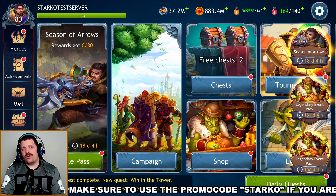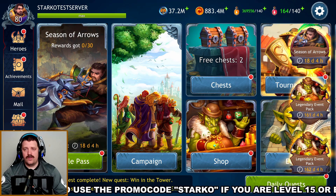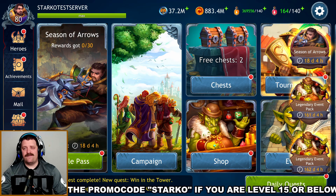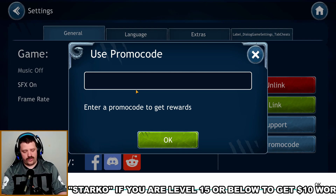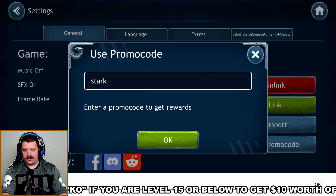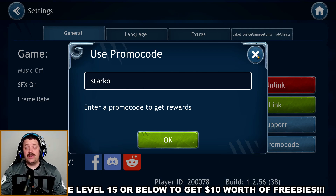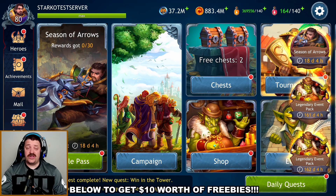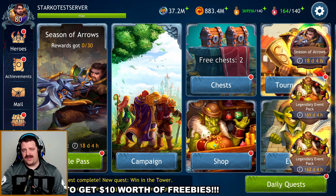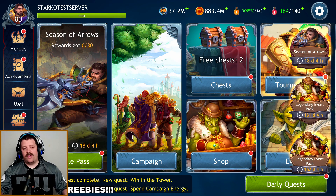Before we get into all of that, if you are level 15 or below, make sure to use the promo code. Go into settings, go to 'use promo code,' and enter the word STARCO — S-T-A-R-K-O. Press OK and you will receive ten dollars worth of free stuff, including 500 track wins and 250,000 gold, which will give you a huge boost to progress as fast as possible early on.